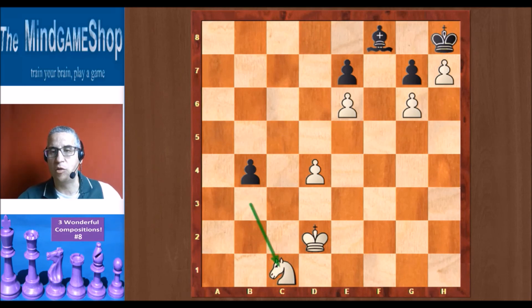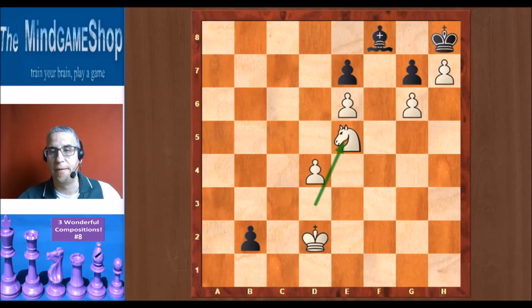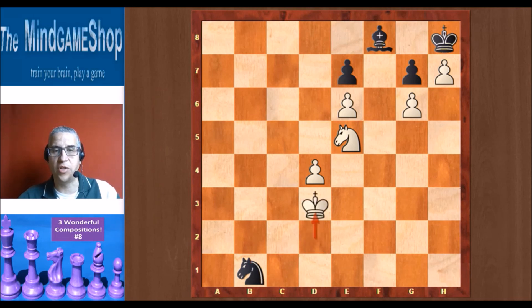Why does knight takes c1 win? Well, b3 is the only move for black, and then the winning move is knight d3. This is an important move — that's why on the first move the pawn had to go to d4 and not to d3. That's why d4 was the only solution. Black again has no choice, has to play the pawn: b2. And knight e5 — we're going to checkmate black. Black can queen, but here is knight f7, checkmate. If after knight e5 you promote to a knight instead, then there is simply king d3, and there's nothing you can do against knight f7 checkmate on the next move.